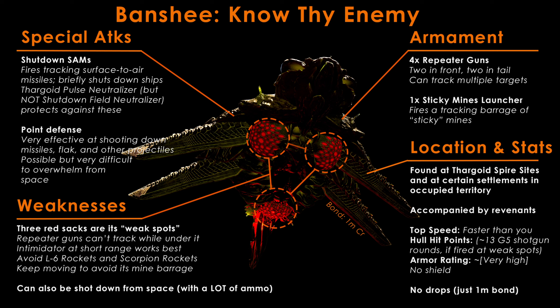Fortunately, these otherwise formidable Banshees have a weak spot — in fact, three weak spots in the form of three red sacs that sit on the underside of the Banshee itself. Furthermore, if you position yourself, usually on foot, right beneath them, their repeater guns cannot track you in that position, so you're effectively invulnerable to their damage. Using an Intimidator Manticore Plasma Shotgun at short range is what I've personally found to work best. Aiming from right beneath them to their weak spots and just firing away makes short work of Banshees.